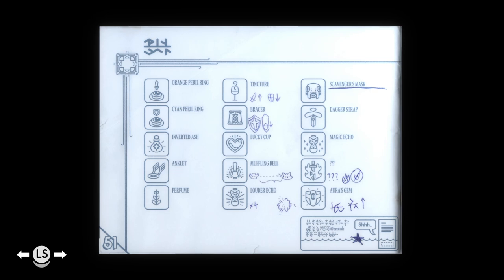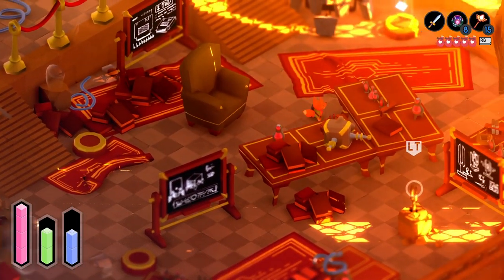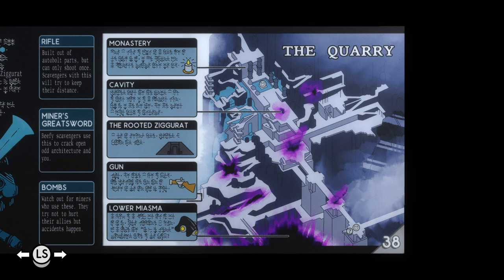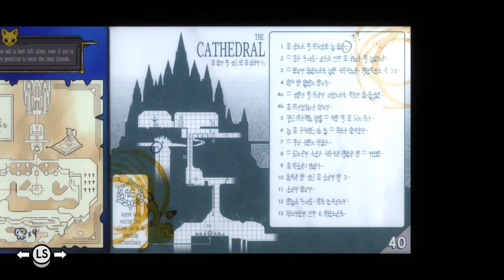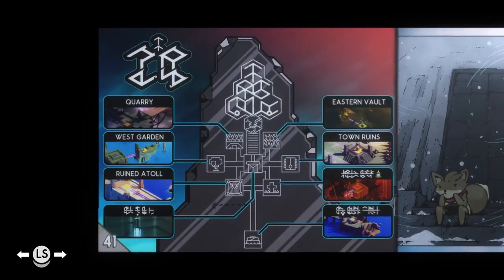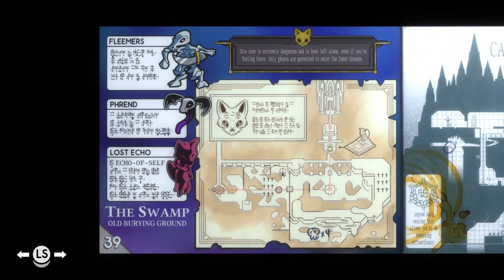Scavenger's mask is underlined because we're going to need that at some point. This place is a gold mine. There's the quarry — we've already explored the quarry, but I'm guessing the quarry is going to be next. There's the cathedral — that's what we're going to probably have to go to after we finish this. Like I think I know where this is, we've been through here.